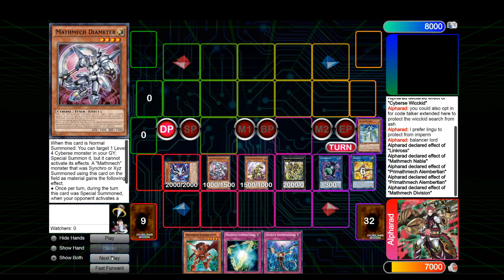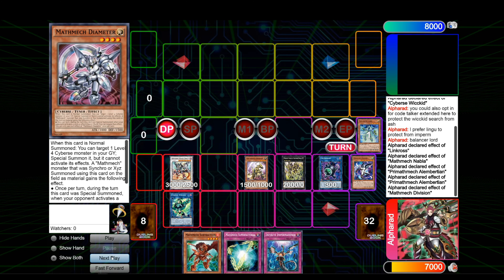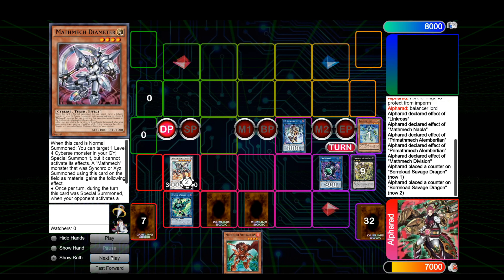Division tributes Linkross to summon the Laplacian. Then you can go into Borrelguard Savage because we are not locked into Cyberse just yet, and all those effects are activated. Then the IP — you set the trap card. So for the next turn you have Borrelguard as interaction, Linker Revo for Impermanence, IP Mascarena to make a Unicorn or whatever, and you also have the trap card that will summon back three and basically OTK your opponent — and it's also interaction. That's honestly pretty insane.